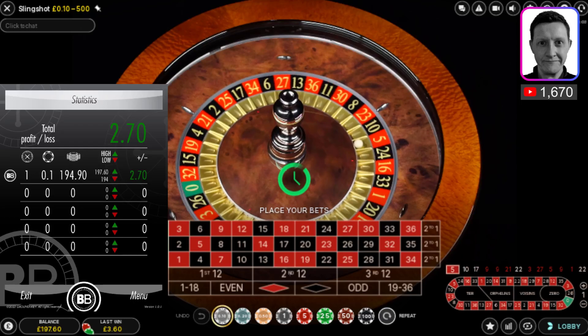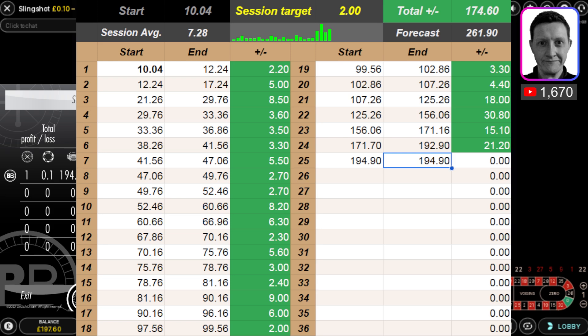Let me just bring up the sheet and update that to demonstrate how much I've just won. It even told you there — 196, 197.60. So now I've made a few quid there, thank you very much — two seventy. I'm going to change tables. I've already made my target of two pounds, and this is pretty much what I do in a nutshell — this is the essence of how I'm able to build my balances using all my tools.